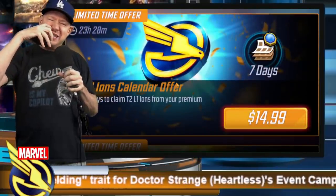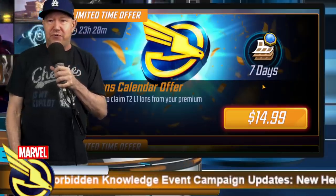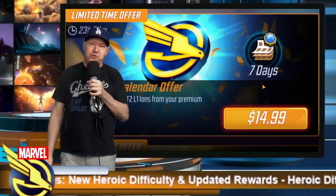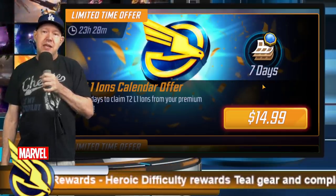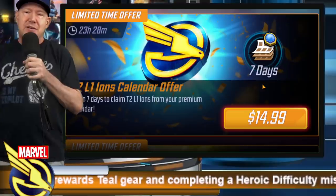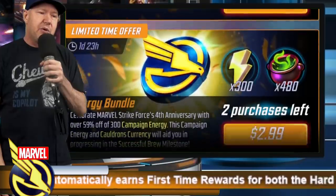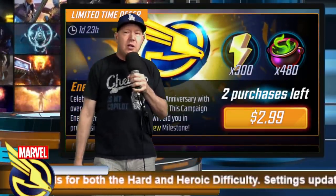These are blue ions — 165 of them for $15. The problem is it takes nearly 400,000 to get a character up to blue ISO-3, around 370,000. This $15 offer barely gets you halfway there. That's too pricey for me. Let's move on.